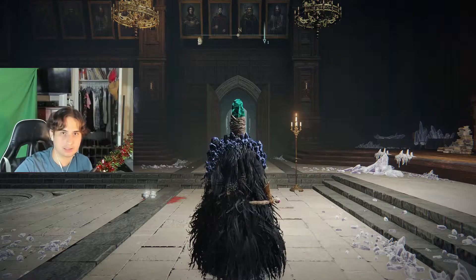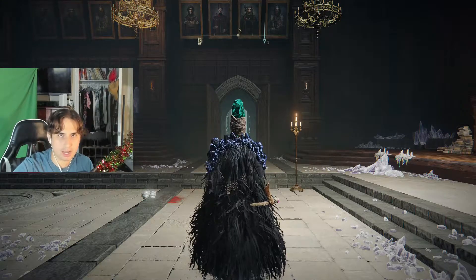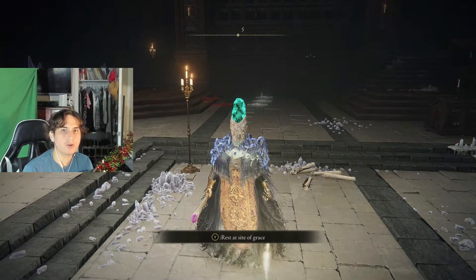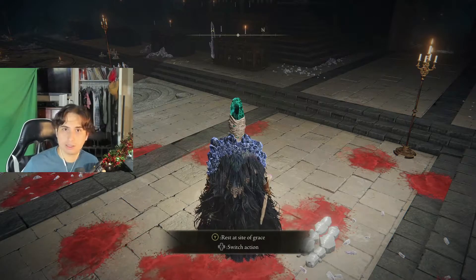Now I'm going to show you one of the best staffs for casting — it's called Azur's Glintstone Staff. The reason why this staff is one of the best is because you trade 25 more FP per cast to cast faster. Kind of worth it, kind of worth it.